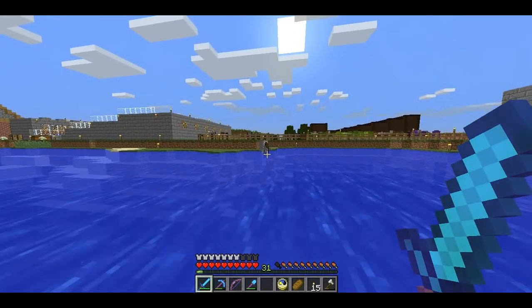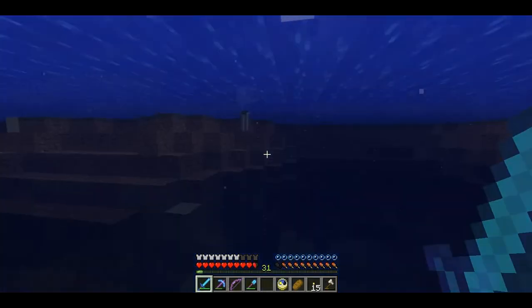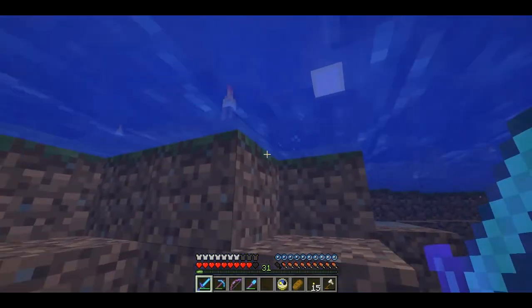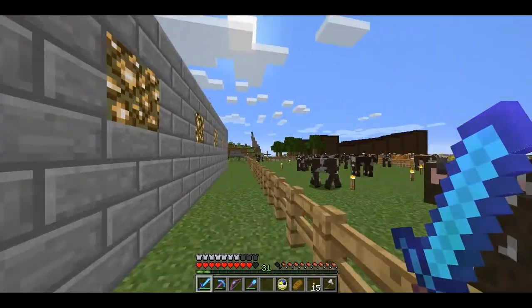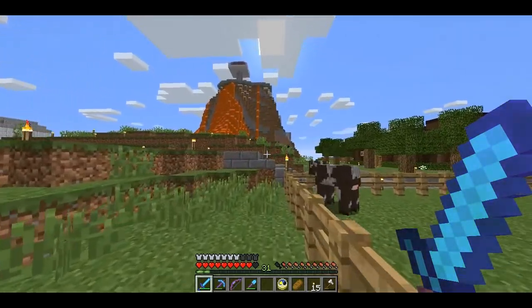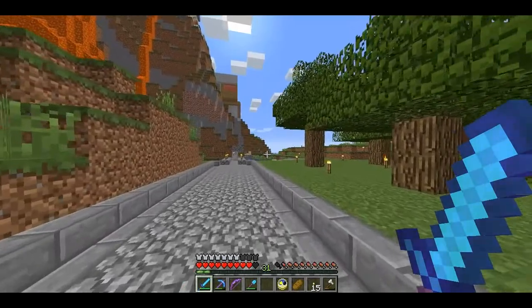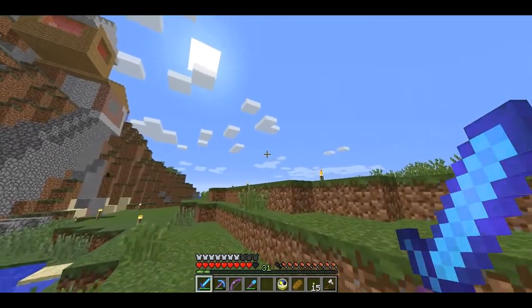It's going to get a little laggy because I am going towards the animal farms. You lousy skeleton — don't be shooting me. I'll go down because sometimes I can get up on them that way. Gotcha. When I get near the animal farms, things tend to get a little laggy, but I have to go this way in order to get home. There's a cool lava waterfall, there's something up there. That's somebody's base, I think. This little house here on the side of the mountain is one of the bases.